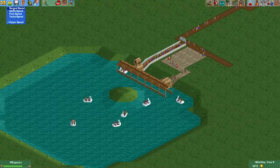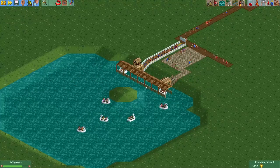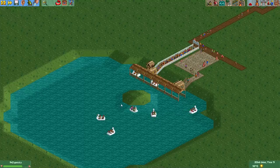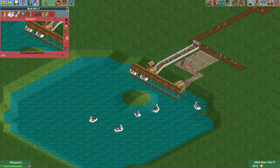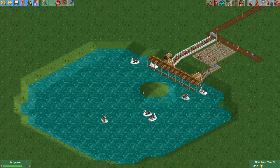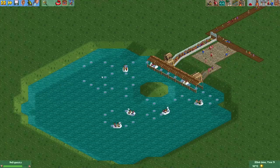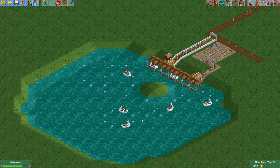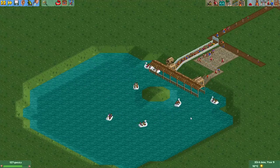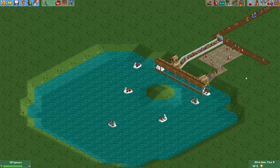I should probably increase the minimum wait time here a bit, because they all seem to be a bit stuck behind each other. Well, right now it looks okay. Anyway, that was my tutorial on boat hires. If you want to see the track again, you can just press 9 to bring up the height markers and you can see where the track is. I hope you enjoyed the tutorial and I hope to see you again in the next one. See you later!